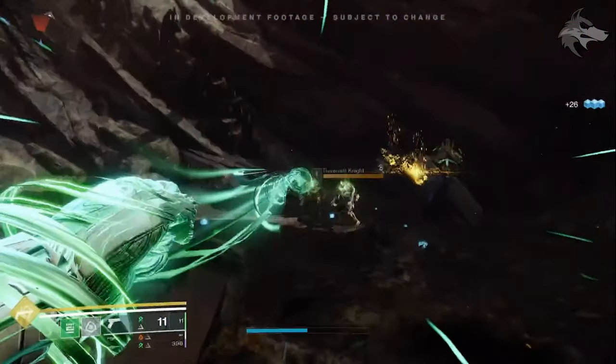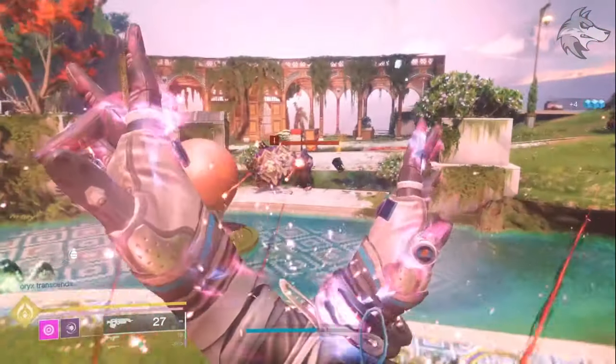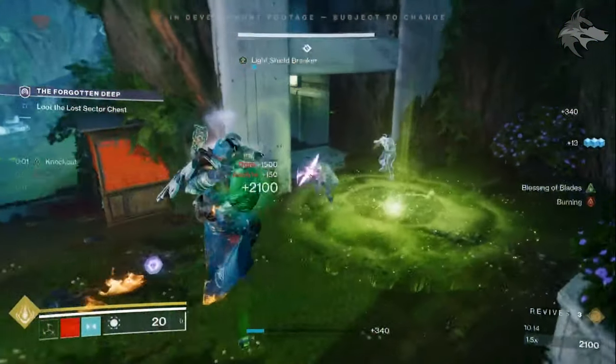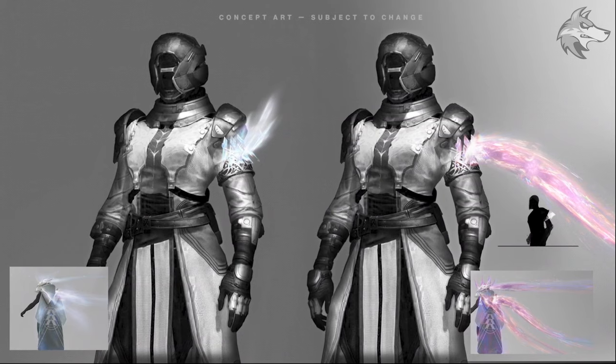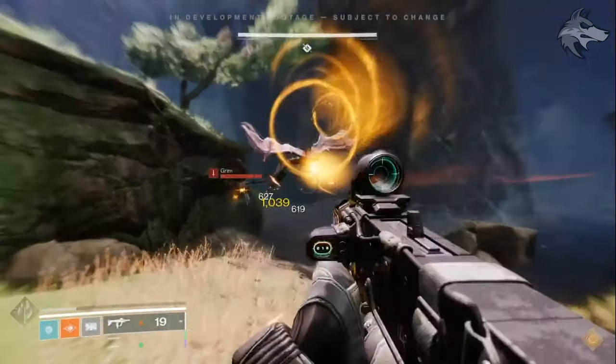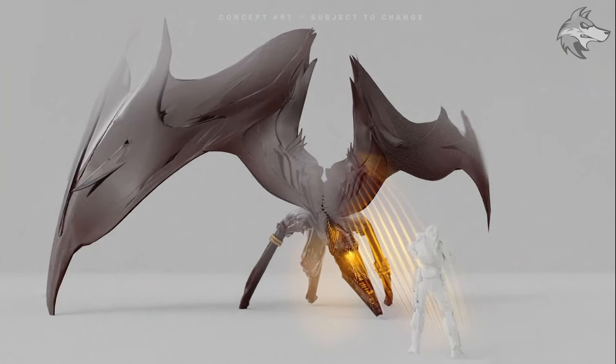First up, we just got Bungie's live reveal for the Final Shape — they showed off a bunch of pretty exciting stuff. We're going to have the ability to mix and match various different subclass elements in a new subclass format, and that also means mixing and matching darkness and light classes. Other quick highlights include Bungie bringing back exotic class items, allowing us to mix and match different exotic bonuses with them. That's another very curious sandbox element, and we are getting new darkness enemies — darkness-themed Ralk-like bat creatures, and it turns out there are actually brand new darkness units.